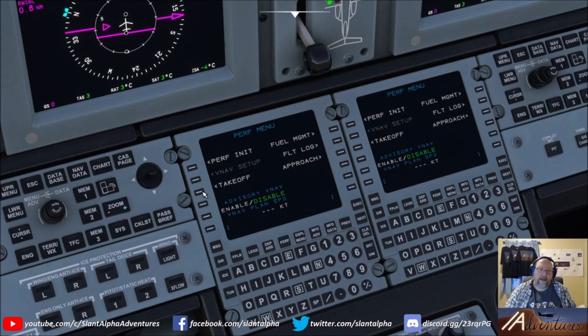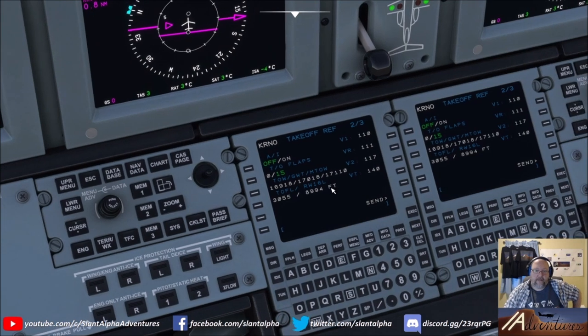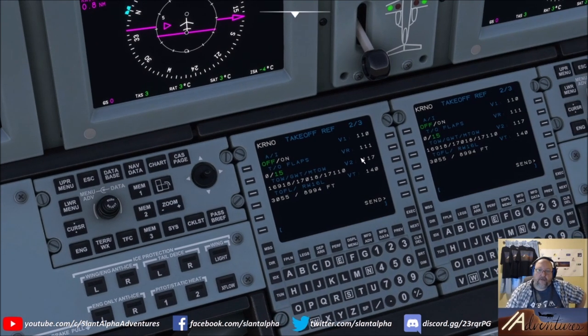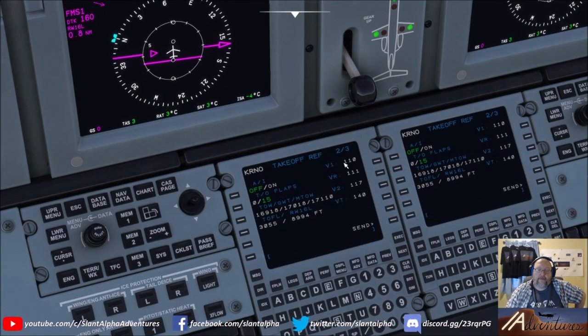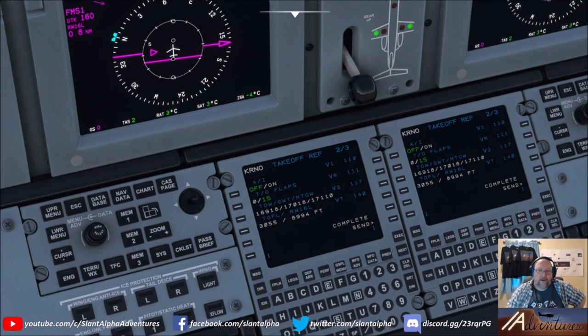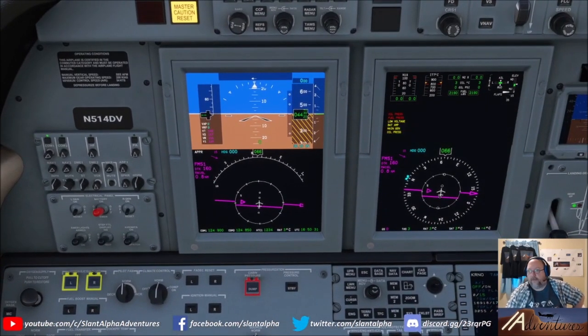Once the weights are entered and you go to the next performance page, you get V speeds that make sense: V1 is 110 — our abort speed; VR is 111 — that's when we rotate; V2 is our acceleration speed with an engine out; and VT is what we accelerate to with both engines good on takeoff. Hit send and those V speeds populate right over to the primary flight display. That was the step we missed last night.